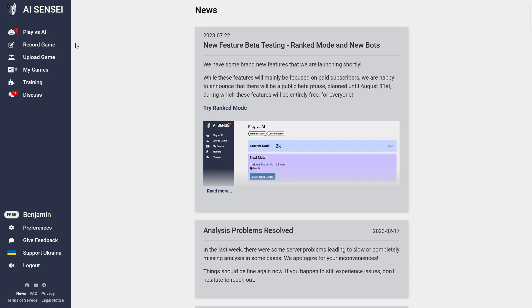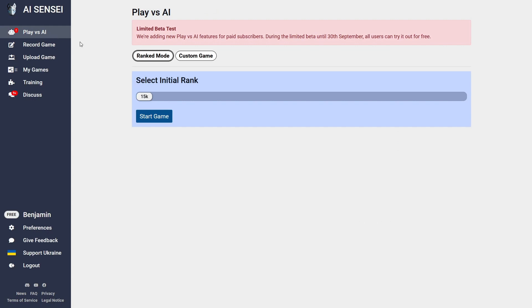First, we go to the play versus AI page. As you can see, the default now is our new ranked mode, which is a fun way to challenge yourself against the new bots. You can select any rank between 15 Kyu and first Pro. So let's go with first Kyu for now and jump into our first game.